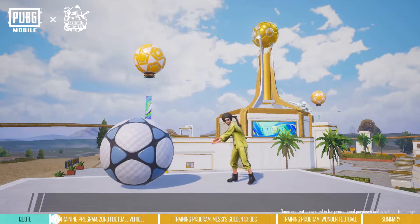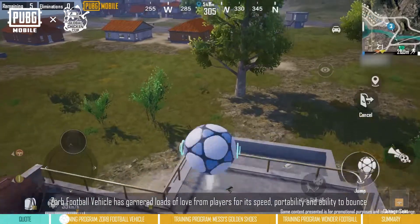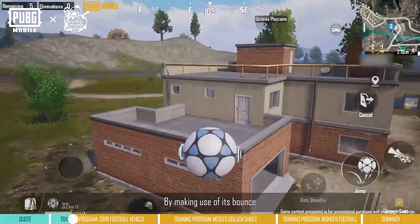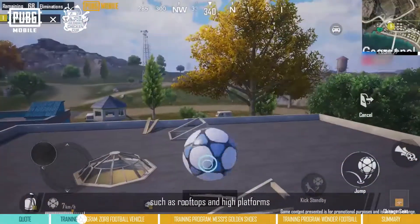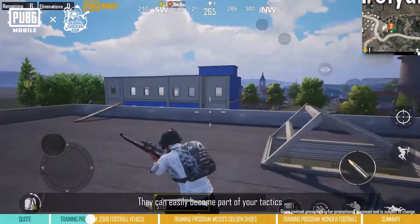Zorb Football Vehicle. The Zorb Football Vehicle has garnered loads of love from players for its speed, portability, and ability to bounce. By making use of its bounce, it can bring us to some places that were once out of reach, such as rooftops and high platforms.